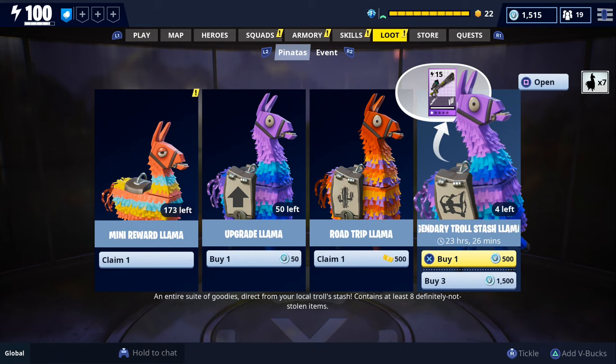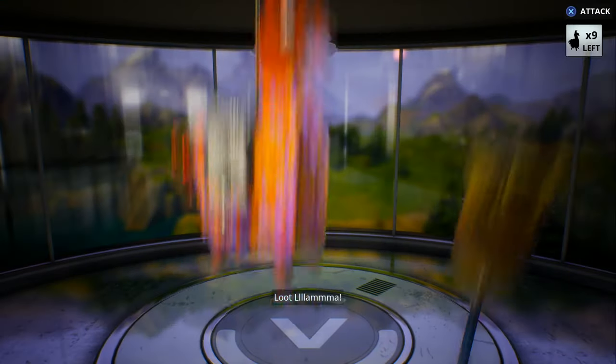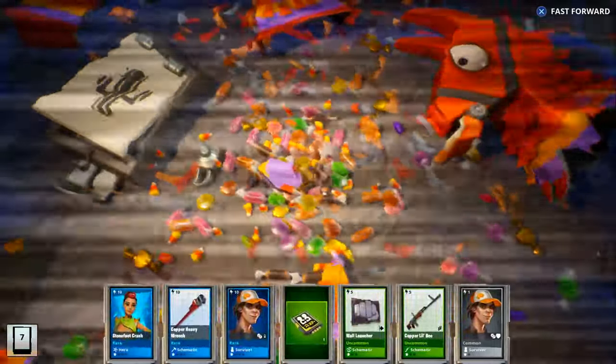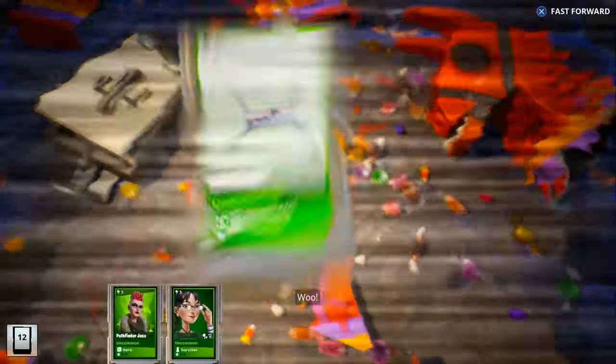The upgrade llama available today is the legendary Trollstash llama, which is one of the best llamas. We're not going to purchase any though because I pretty much already own everything in the game — it would be a waste to spend V-Bucks on Trollstash llamas. I'm basically saving my V-Bucks for the super people llamas or smorgasbord llamas so we can get more legendary survivors and mythic lead survivors. We got another Old Betsy, and when we get gameplay with First Shot Rio I was thinking of using it.